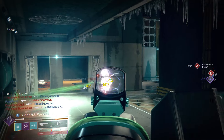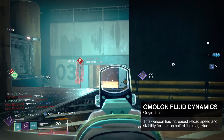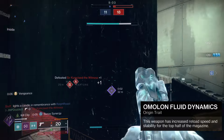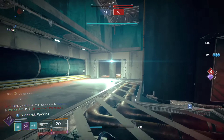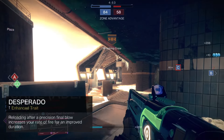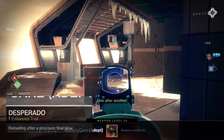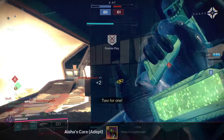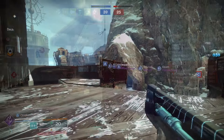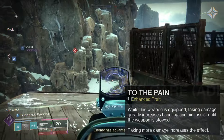For the origin trait, this is actually pretty damn nice. We have Amelon Fluid Dynamics — the upper 50% of the magazine has 20 stability and 30 reload speed, which is very nice. We also have Desperado: reloading after a headshot reduces the firing delay by 30% for seven seconds. For the enhanced version, it essentially makes the weapon shoot faster, giving a faster TTK in PvP.